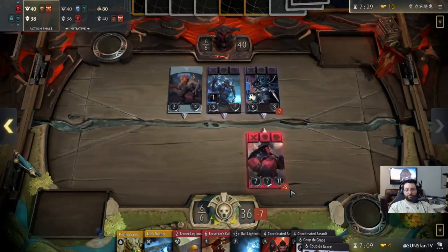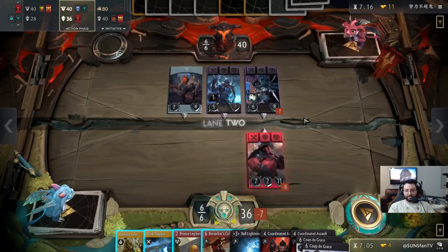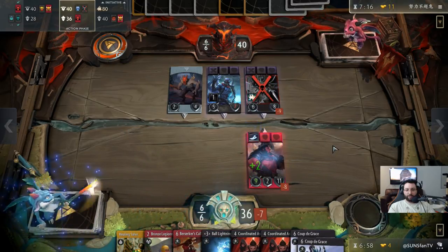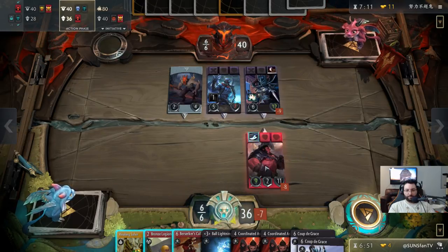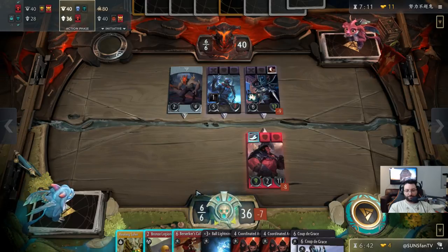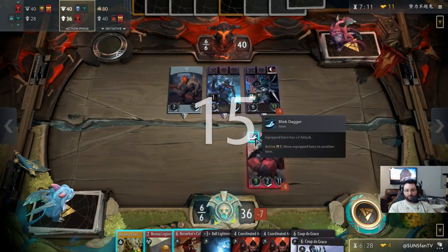We're going to do this — see what he does. Axe is really good against Lich because of the armor. That's annoying. We'll let him pop it and then Bronze Legionnaire in front of it just to try to block as much damage. He basically has to kill me next round or he loses. The other option is to actually Blink Axe to the first lane — make sure he doesn't win here. We're going to put Bronze Legionnaire in front of the creep and then Blink Axe to the first lane.